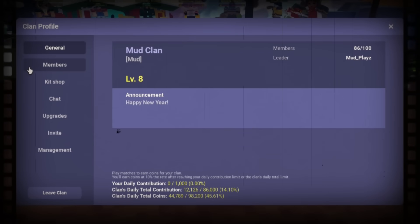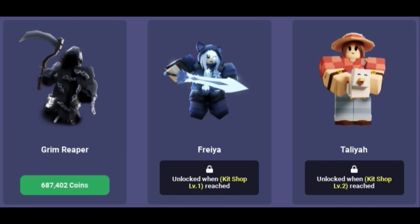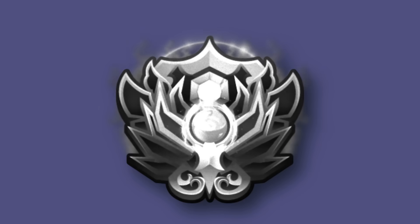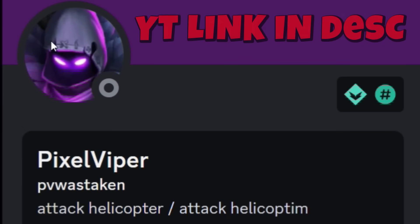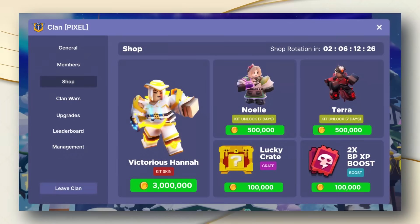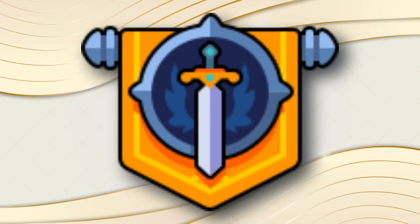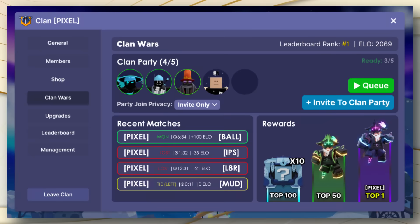In the last two years, clans have stayed exactly the same on Bedwars — there's nothing really to do with a clan. There's a kit shop which is kind of a scam, and the only good thing is the Battlefest XP boost. The Bedwars community is slowly dying, and clans are the last strong aspect. This right here is Pixel Viper — he makes a lot of Bedwars concepts, and here is one of his concepts for clans. There are three new tabs: shop, clan wars, and leaderboard. Clan wars is basically one clan battling another clan, and if the devs add clan wars, that would be so much fun.